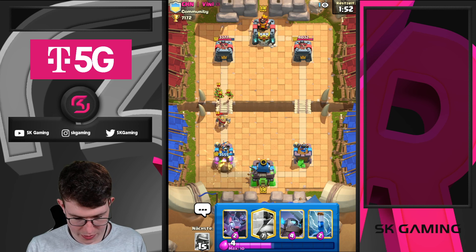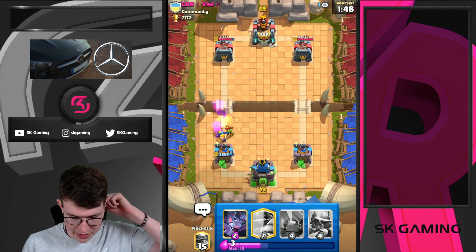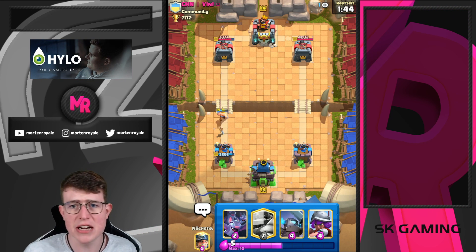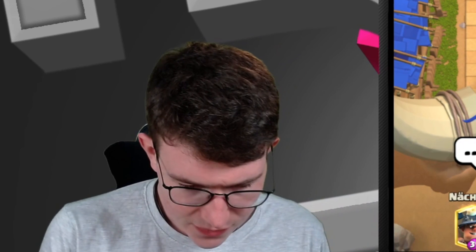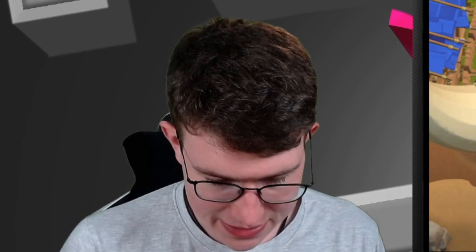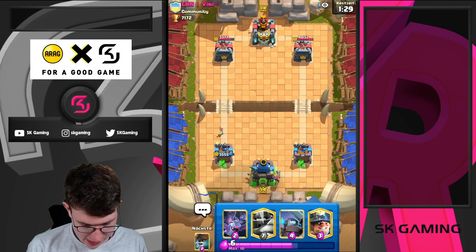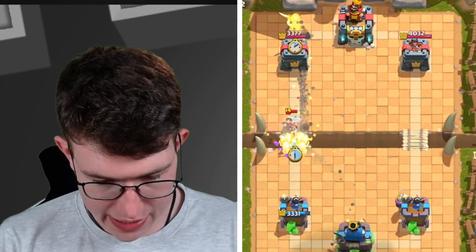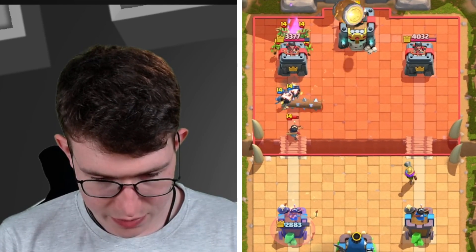It's actually really questionable — maybe he thought he outcycled me, but he actually didn't. I need to go for Zap here, just to make sure I don't take any damage. If he goes in for Prince at the bridge, that would be a horrible play because I can just go Bats and Miner. I think I might just cycle Musketeer to the right side. I don't want to give him Rocket value on my lower HP tower. He actually hit all of them — that's pretty annoying.